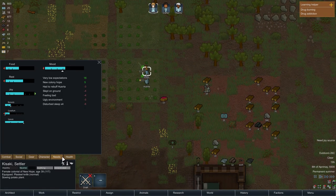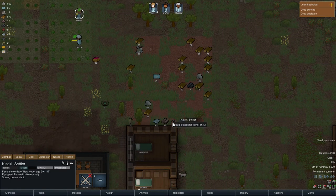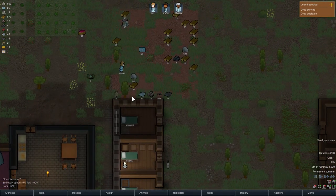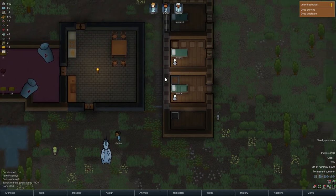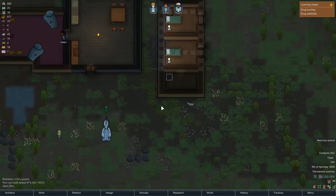Kisaki, do you have any? Yeah, you do. I'd much rather have a person that can shoot than use a melee weapon — so you take that. There we go. Okay, we're doing good so far. So far so good.